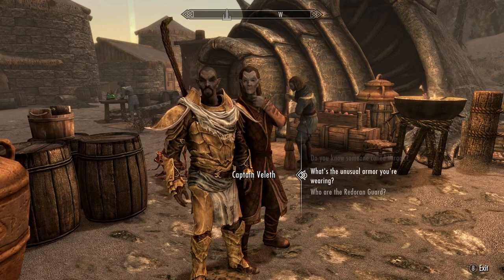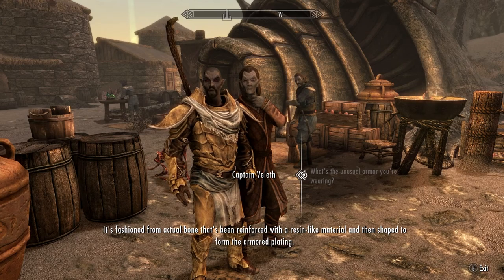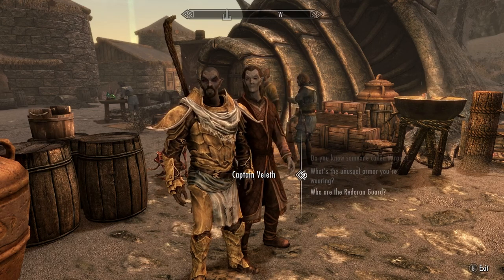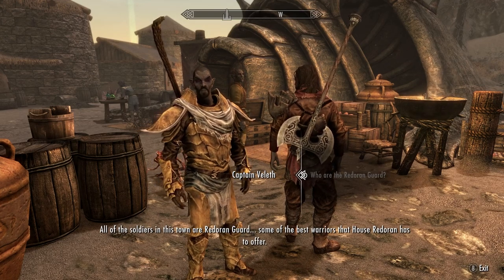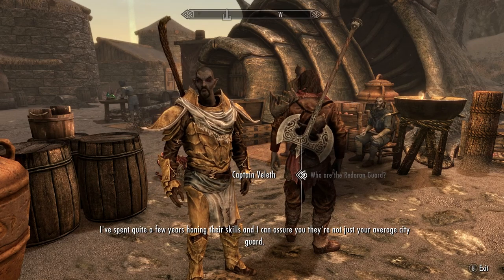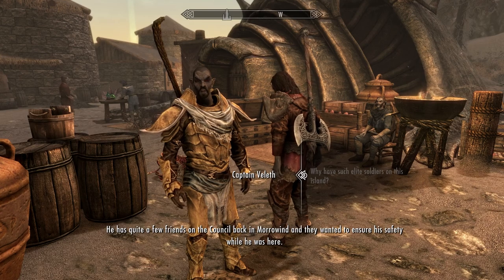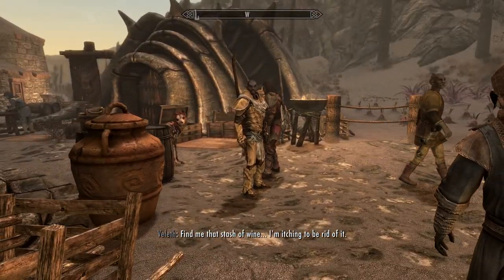I could track that stash if you want. What's the unusual armor you're wearing? I already have it, by the way. It's made out of bones, so I doubt that, but it's okay. Who are the Redoran Guard? All of the soldiers in this town are Redoran Guard — some of the best warriors House Redoran has to offer. I've spent quite a few years honing their skills. Why have such elite soldiers on this island? To protect Councillor Morvayn, of course. He has quite a few friends on the council back in Morrowind and they wanted to ensure his safety.